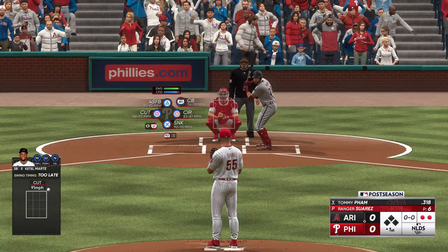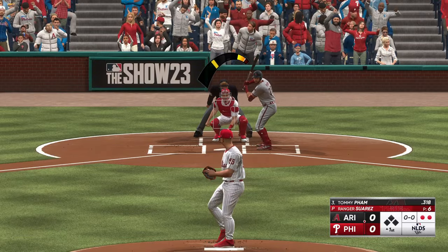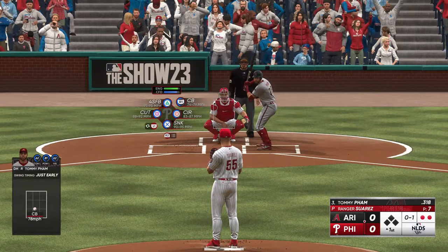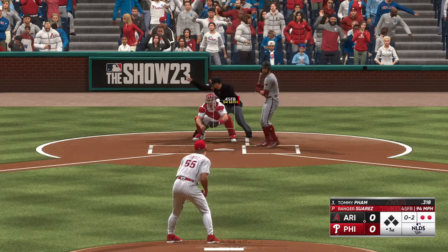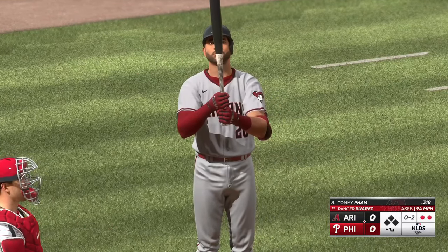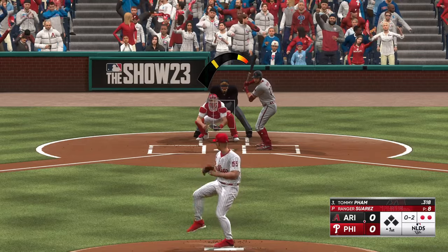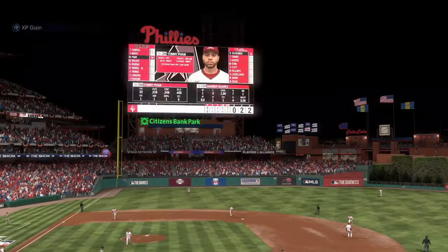Here's Tommy Pham. He swings and misses at the initial offering. There's a strike — this guy's not wasting any pitches. Hitter's got to get into the swing though; this is a good time to expand the zone, throw something maybe down in the dirt. Now a bullet to second base and he's got it to end the inning.